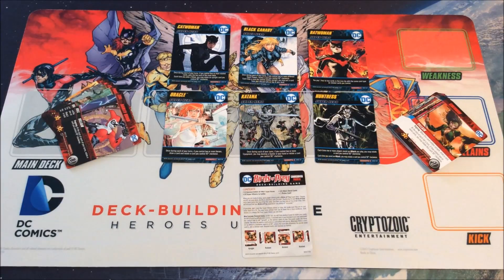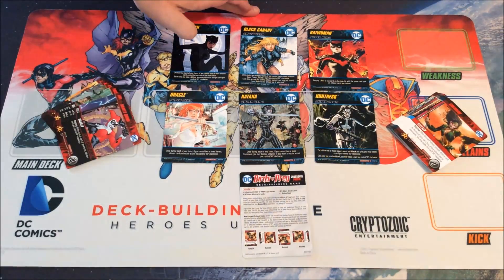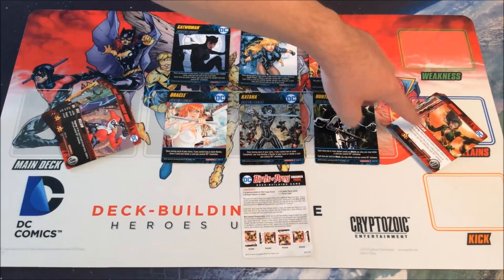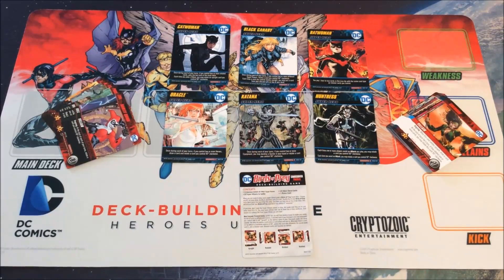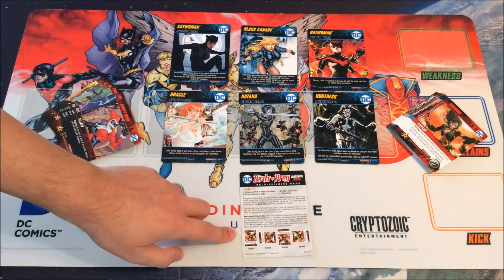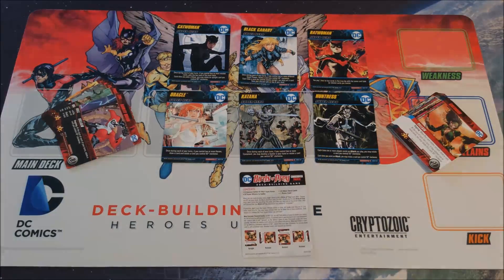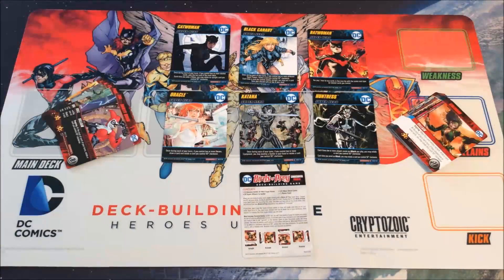To summarize crossover packs: you're playing a regular game from one of the big sets — Heroes Unite, Teen Titans, or Forever Evil for Rogues — and if you want to spice things up, swap out the characters and super villains for the crossover pack's versions, shuffle in the extra crossover cards using the top-half method, and enjoy whatever new mechanic the pack introduces. The result feels like the DC Deck Building Game with a twist.